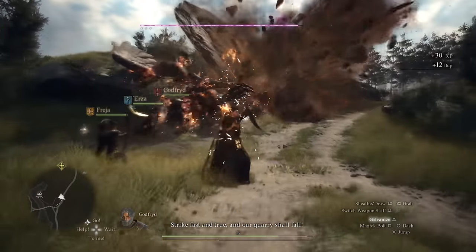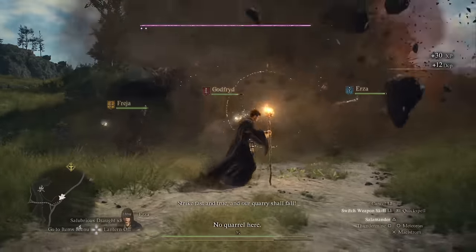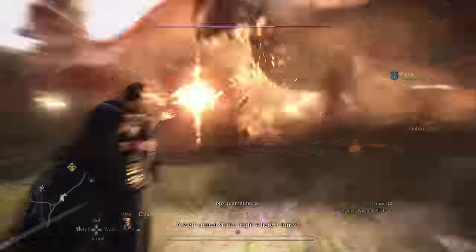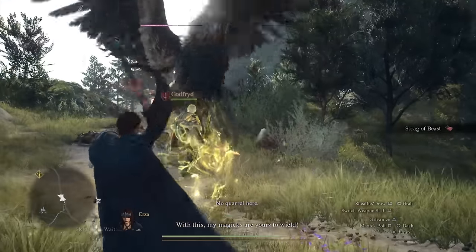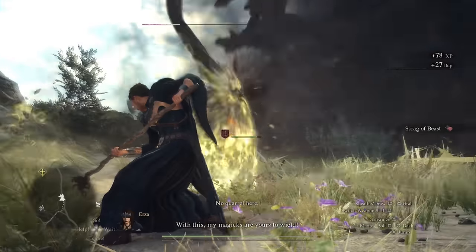This skill is absolutely cracked. The only downside is that you'll lose like 10 frames while giant meteors fall from the sky. The Sorcerer is a ton of fun if you like to use elemental effects, call down meteors, and giant storms.